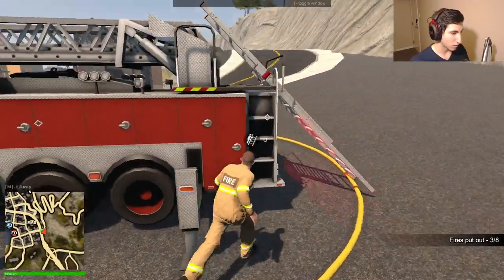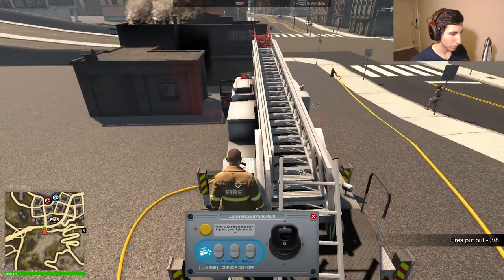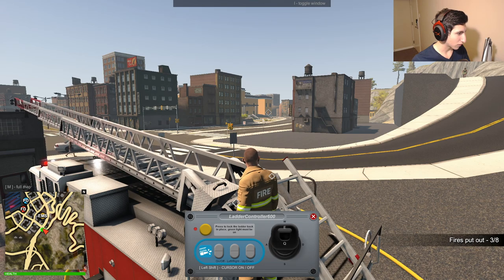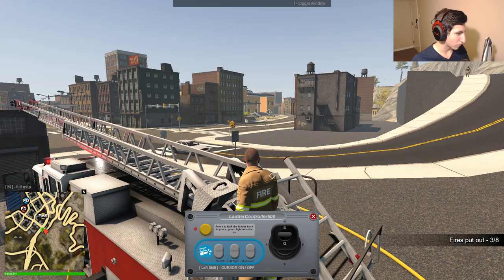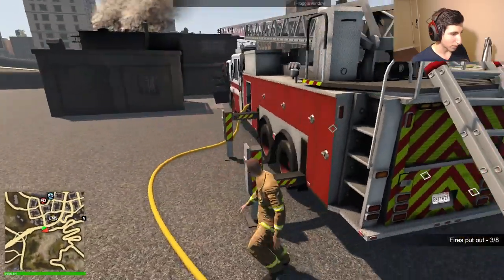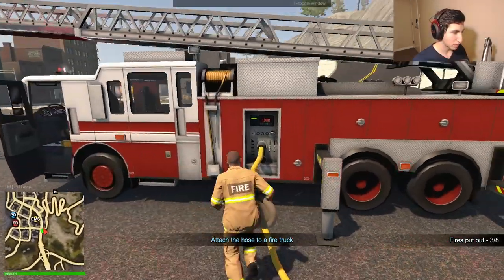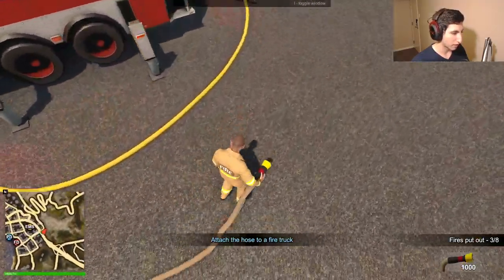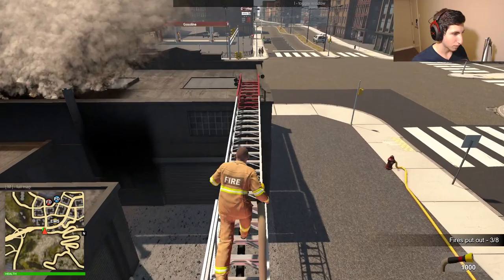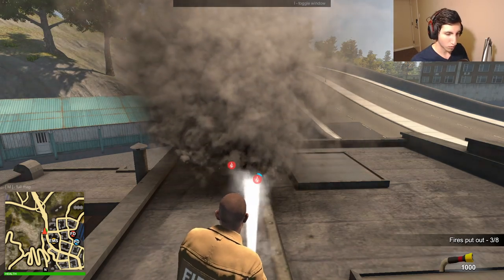Let's put the hose away and run up the ladder. Extending it out — I don't think we're reaching far enough quite yet. There we go, now we're reaching. That looks good. Let's get our hose back out and go up. Please work — yes, it works! Three out of eight fires are out.